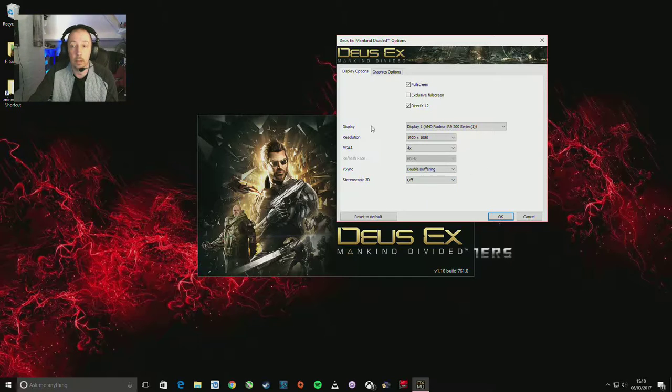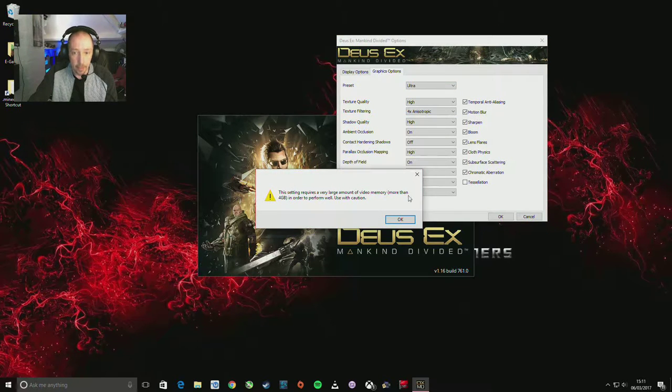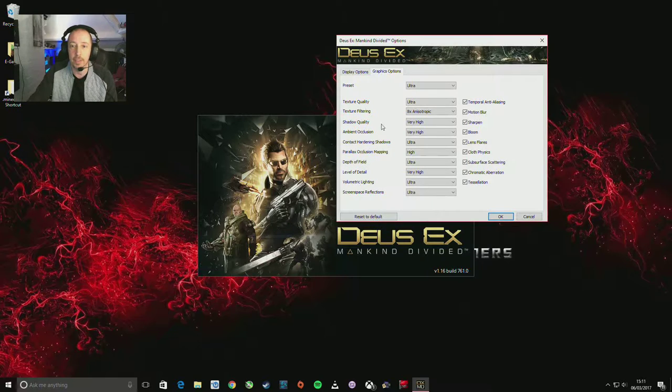On graphics options the preset has defaulted to high for me. We've also got very high and ultra. As we can see, my card is aging — I've had it a couple of years now so it's ready for an upgrade. If we go with ultra we get a memory warning, so we're not going with that.